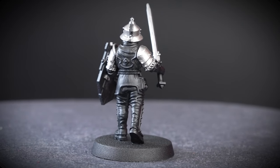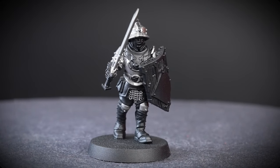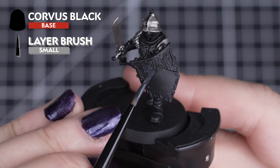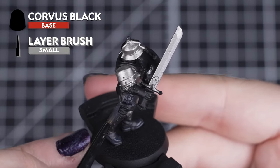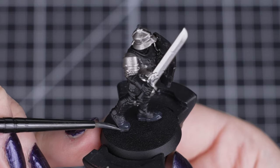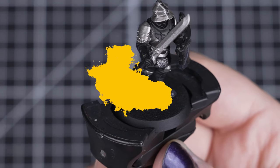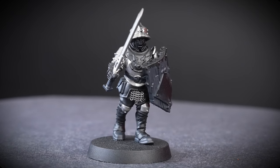Once you're happy with your result, we can give our paint water a quick change, making sure our next set of colours stay nice and clean. Now to add some darker tones with Corvus Black — we'll use this for the wooden shield, boots and belt. You can also use this for any wooden weapon hafts and pouches. Remember to thin this colour down, and you may find you need a couple of coats to cover over our first colour, so take your time and let each layer fully dry before applying the next.